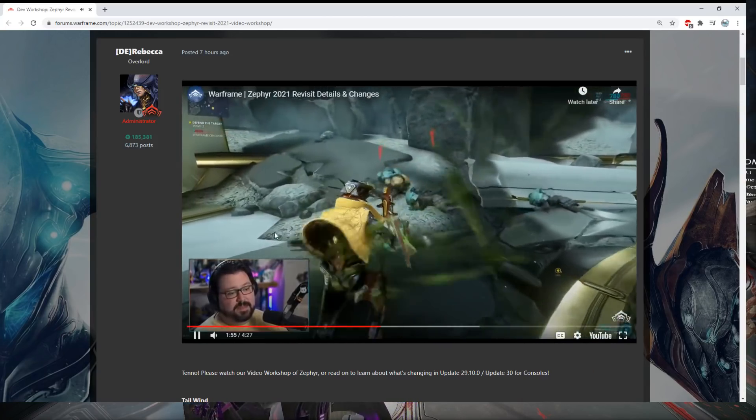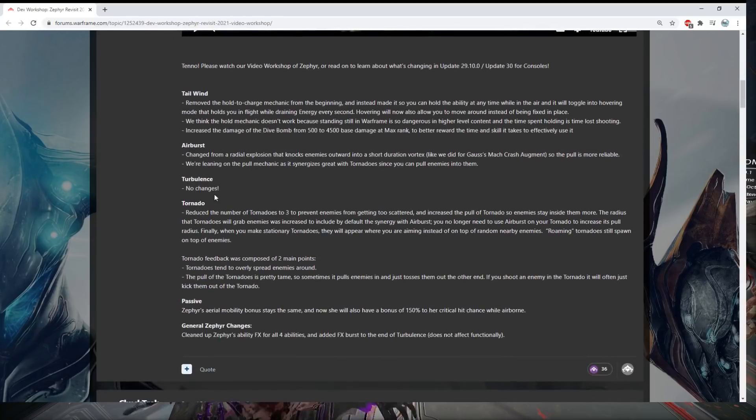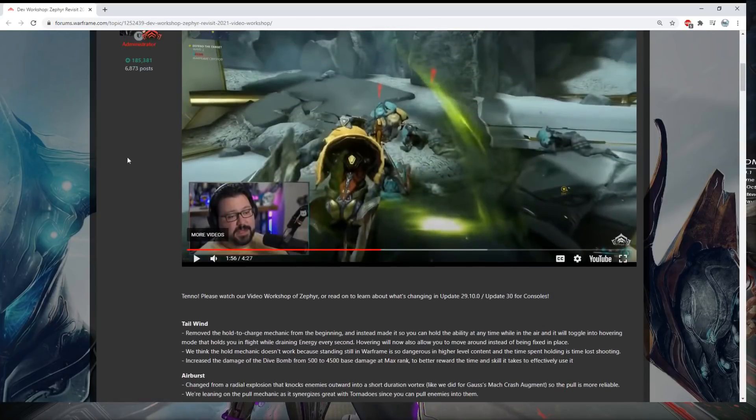Enemies stay inside the vortex for a portion of time as well. Just like my previous video on the Helminth subsumability for Zephyr — look for this being a budget alternative to Nidus or Khora. It will definitely not be better than Nidus or Khora's Larva and Snare, but if you don't want to farm out a Khora or Nidus to subsume, Zephyr is very easy to build from the clan dojo. It will be a good alternative and might be better in some very niche situations.